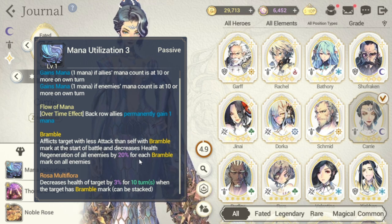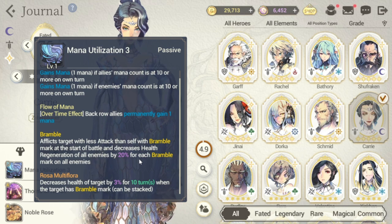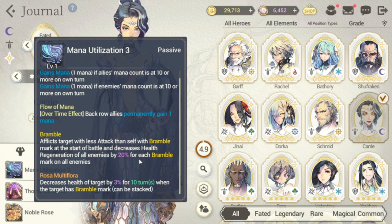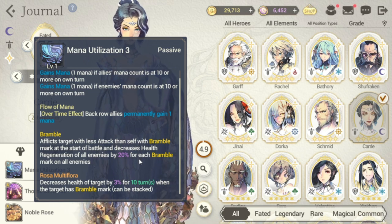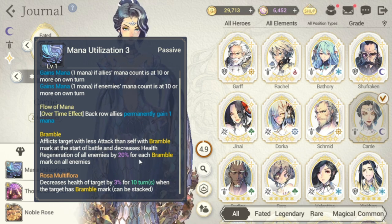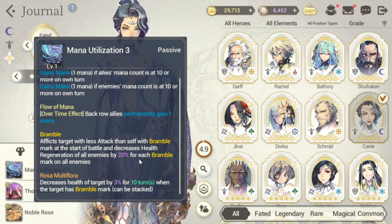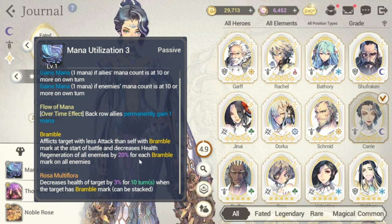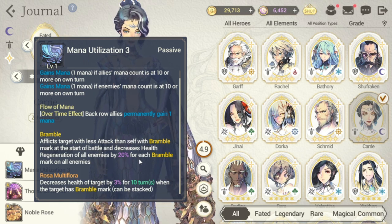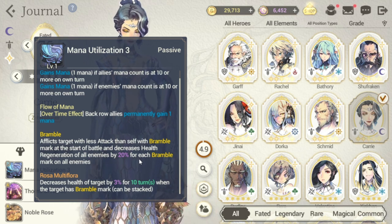The key with Carry is that she needs to have the highest attack among your enemies for Bramble to trigger. Right now, with her lack of signature force, it's difficult. In my opinion, Carry is a little more disadvantaged than Ram G because she doesn't have signature force and she doesn't have her fate core.